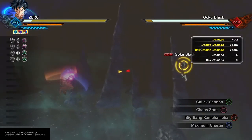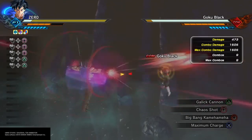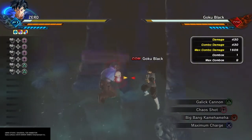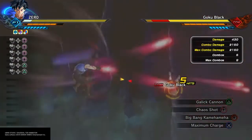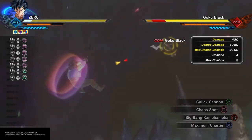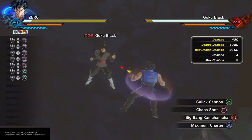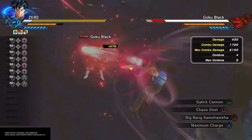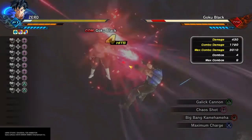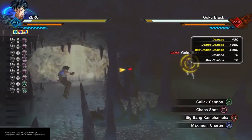Chaos Shot kind of misses every time — look at that, it's missing. Oh, I hit him once. You can hold it to do more damage. I wonder if you use Gogo Gum and then do Chaos Shot, how much damage that would do. It could be a lot more damage than just firing it normally — not sure though.